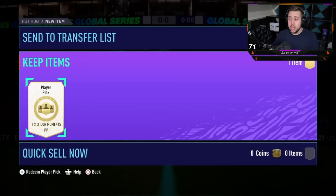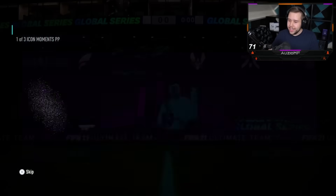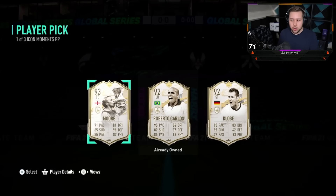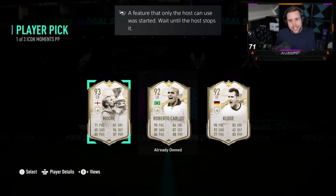He's got an Icon Moments player pick. We opened five earlier and didn't get anything good. We opened one on this guy's account and he gets himself a Roberto Carlos — he literally has Roberto Carlos in his starting 11. So that's actually good for him, unless he's already untradeable, in which case he's walking with an L.